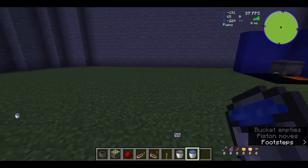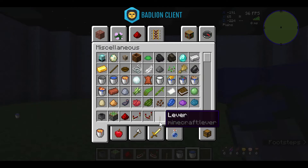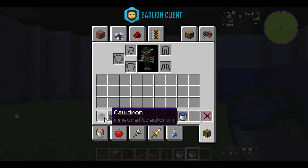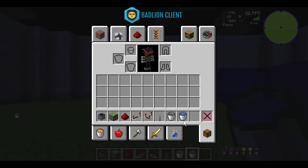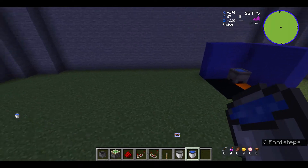What you will need is actually on my hotbar as you can see: a cauldron, sticky piston, redstone, a repeater, comparator, leather, a bucket and a water bucket for the filling up and emptying.